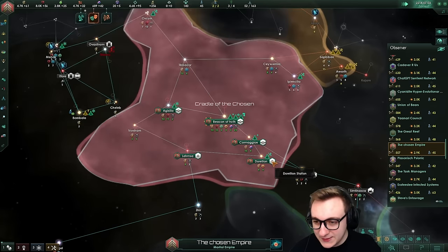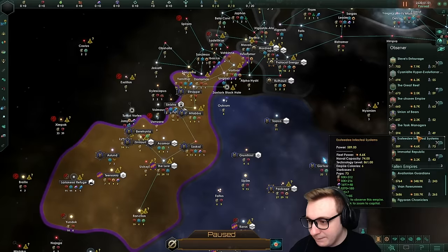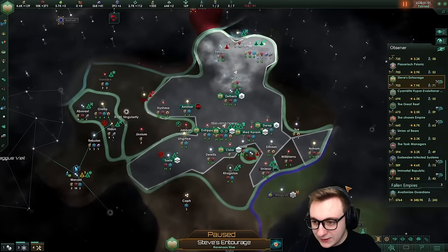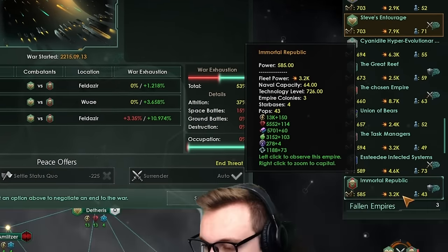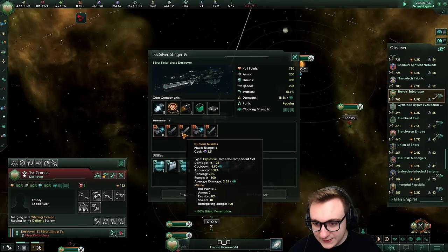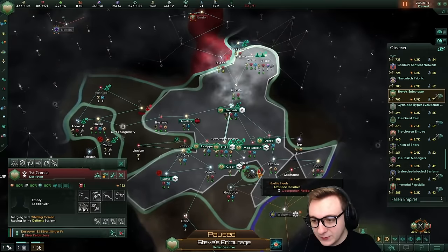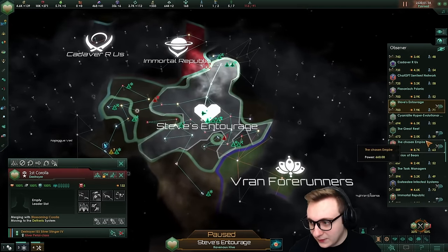The Chosen Empire have gone supremacy though, so they could be dangerous. 20 years in, we do see a bunch of wars kicking off. Steve's Entourage is fighting the Immortal Republic - Steve's at 7.9k, Immortal at 3.2k. Steve's running a dark death stack with UV lasers and missiles, decent early game ships. Would be better to just go full missiles, but looks like Steve's Entourage will win that war.